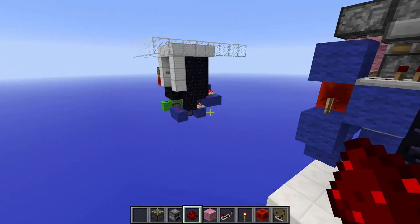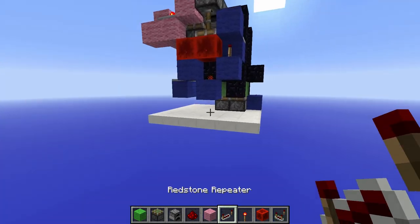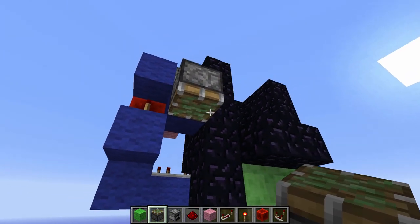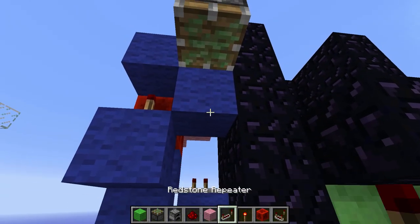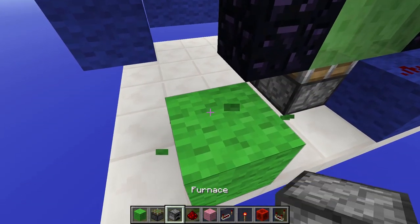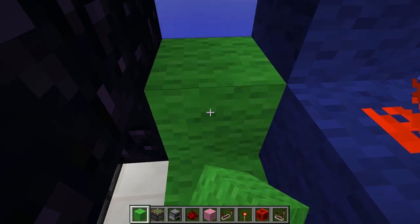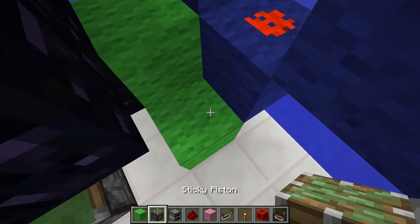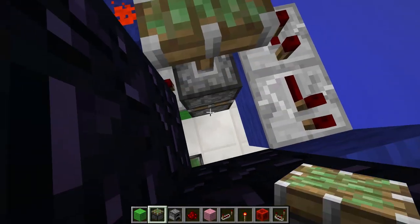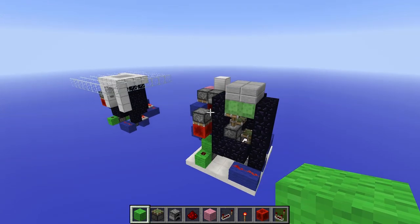The last thing we want to build is the call button for your base. Place a sticky piston here with a redstone block on the sticky side. Place a building block here with a redstone dust on top. A sticky piston here, and a building block here. Put a building block on top of that sticky piston. Put a repeater on two ticks here — that is very important. And put a sticky piston there with a block on top. And that is basically the door.